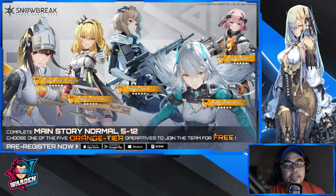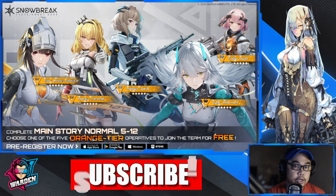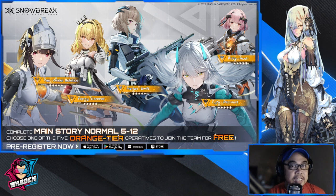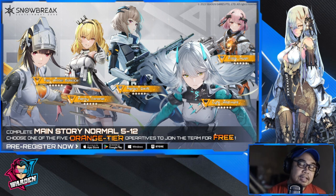Hey guys, welcome to Snowbreak Containment Zone. We're here to discuss who to select as the best choice for the selector ticket. Although the selector ticket comes after the main story normal 5-12, you'll already have an idea of who to get based on what we're going to quantify and based on the existing characters in your roster when you clear main story normal 5-12. Take note, these characters are orange tier operatives — the top tier in terms of rarity.